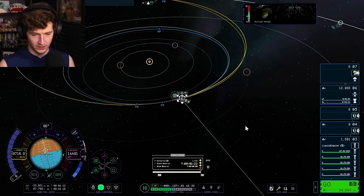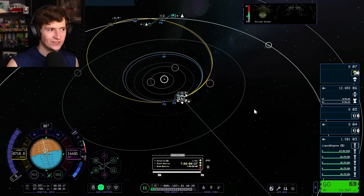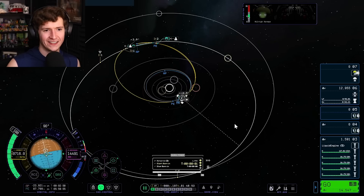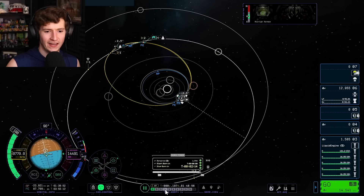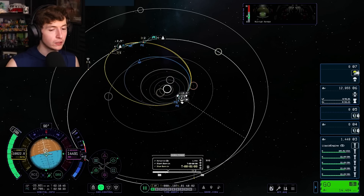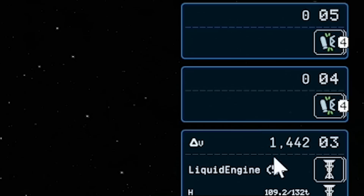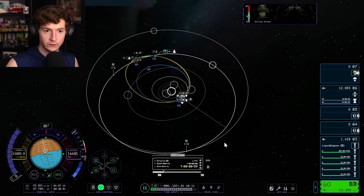We're going to start burning again. I'm having to fight against my own lack of knowledge of this game and also fight against the bugs themselves. So how fast can we warp out there? Why do you keep slowing down? Why am I getting DV in my decoupling stage? Is anything draining properly? None of my stuff is draining the way it was supposed to.